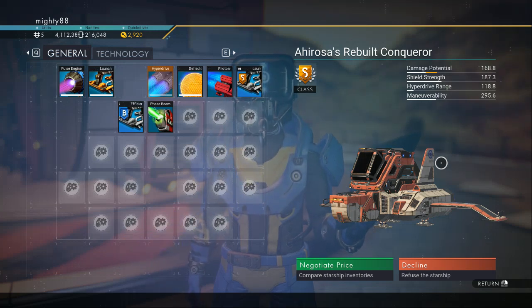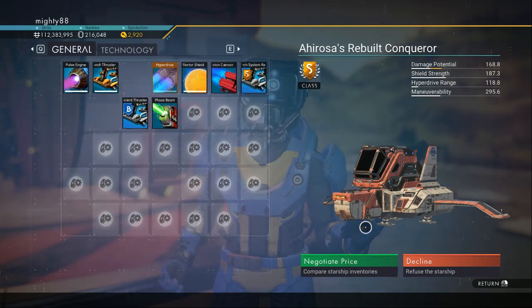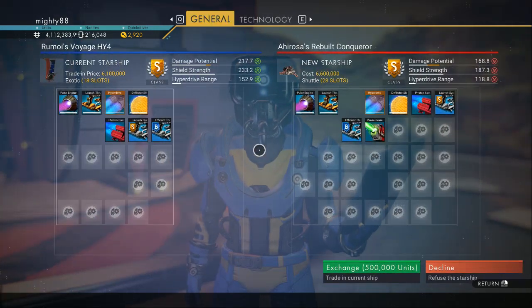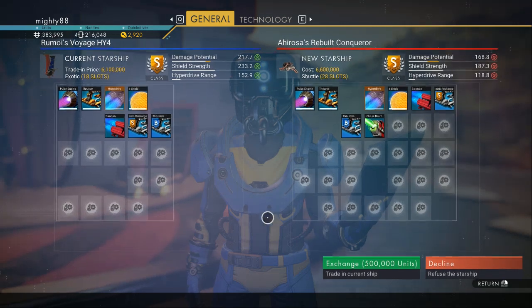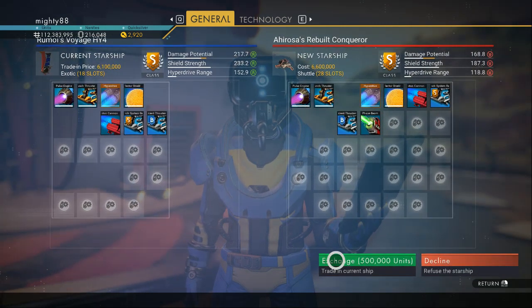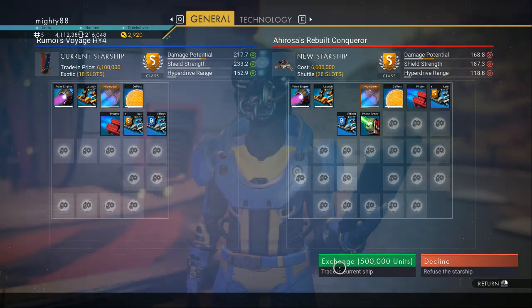The S-class hauler shuttle — this is a shuttle! I just got up from my nap. 28 slots, and I'm going to do an exchange for my exotic to this.